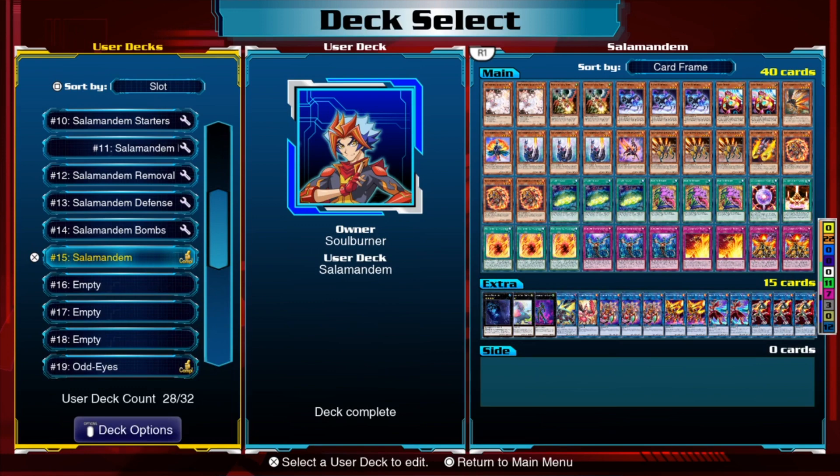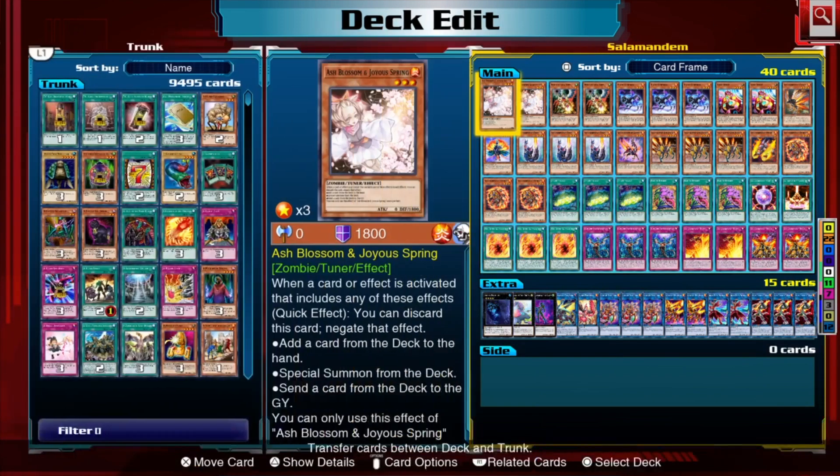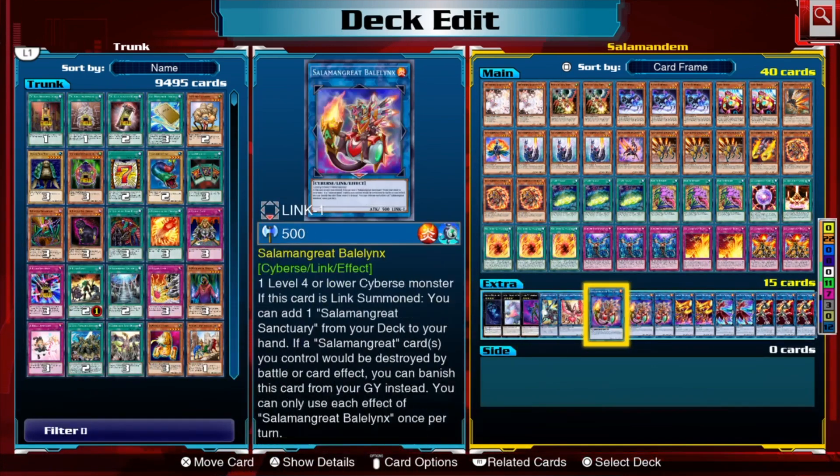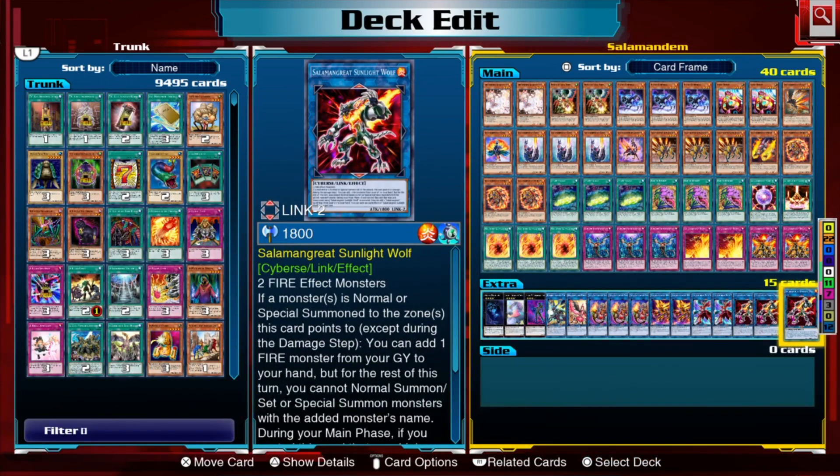Today I'm going to break down this deck into the different roles of the different cards and talk about what this deck is trying to do in more detail than in the previous video. So if you feel this is a bit more complicated, feel free to watch the beginner level video as well — they both work well together. Salamangreat — this is a generic style Salamangreat build. The main thing you need to learn are the little combos which allow you to summon Sunlight Wolf.